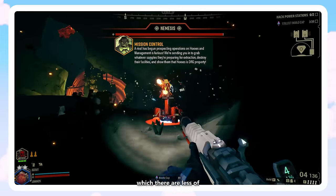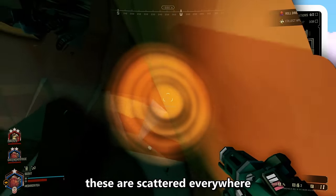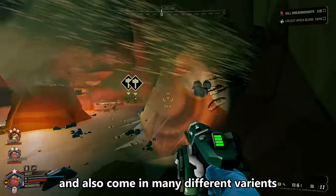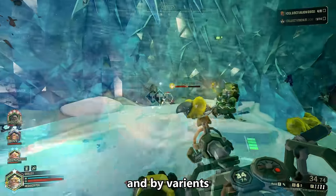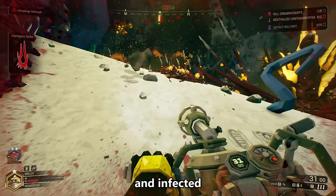Then there are the machines, which there are less of, but still have quite a lot of depth. These are scattered everywhere around Hoxxes and also come in many different variants — basically ice, radioactive, and infected.